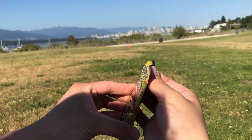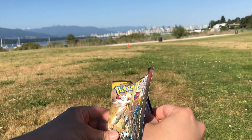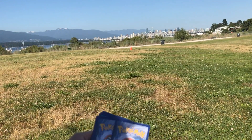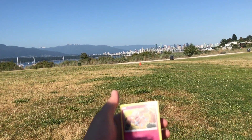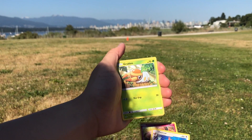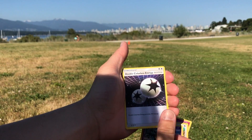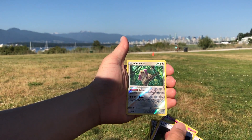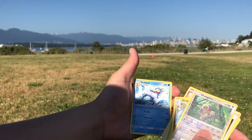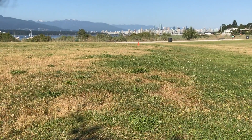On to the second pack — Solgaleo art. Got a Snubbull, Spearow, Grubbin, another Spearow, Alolan Grimer, DCE, Dragonair, Ilima. Ooh — got a Reverse Holo Oranguru. That's cool. And a Golduck. That's definitely one of the more playable cards from Sun and Moon base.